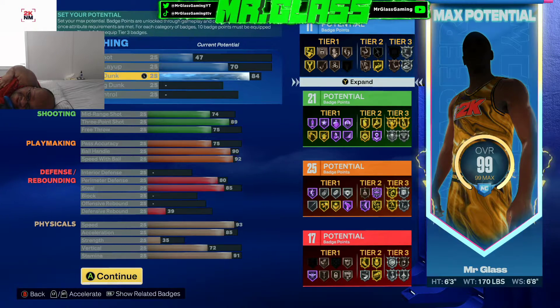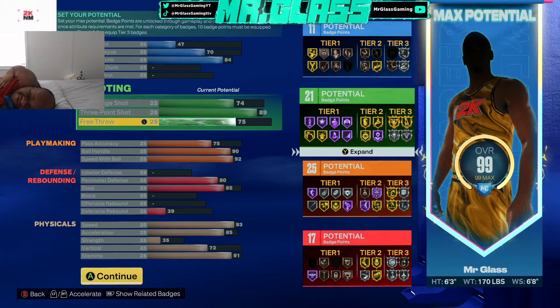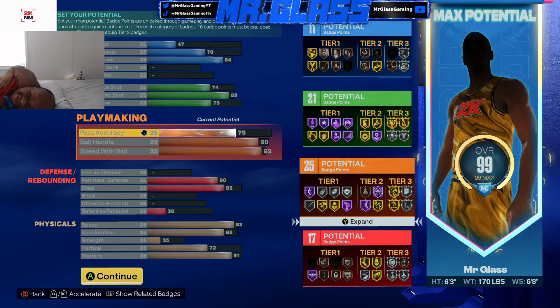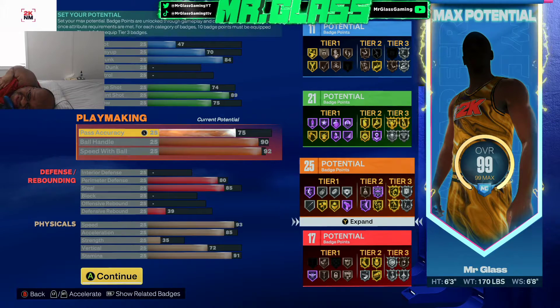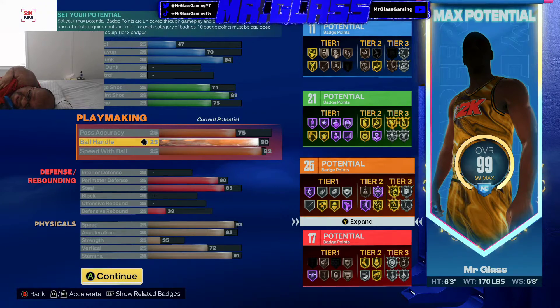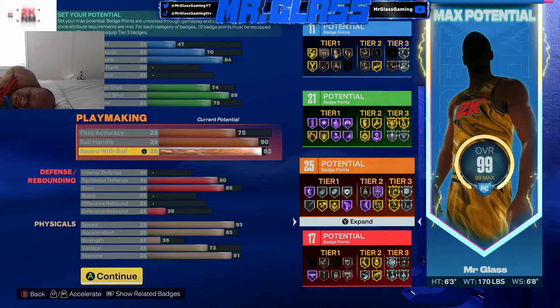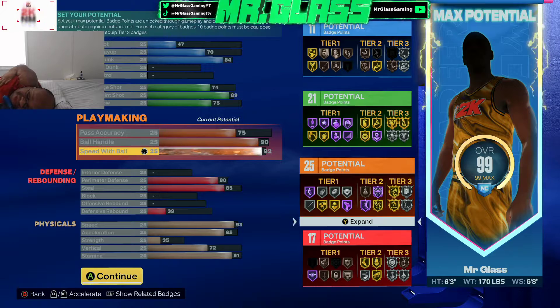We got these two stats because we brought Driving Dunk to an 84. So we got a 93 ball. We got a 75 free throw to help you green in rec, because I'm hearing that's a bit of a problem for people. We have a 75 pass accuracy — you got to have above a 70, I think 75 is ideal. It's not going to burn your attribute cost too much, and it's going to allow you to pass the ball with some speed. You got a 90 ball handle and a 92 speed with ball.